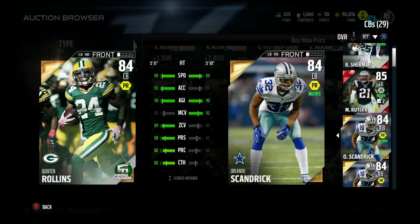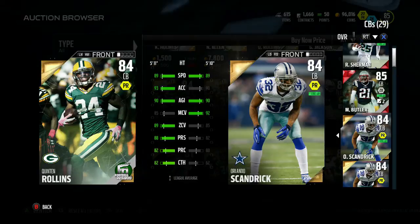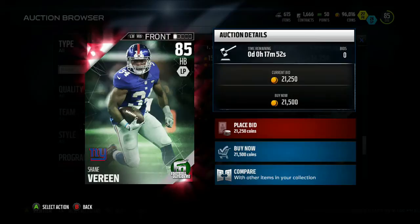Comparing Rollins to the best corner I have on my team, Orlando Scandrick — Quentin Rollins pretty much beats out Scandrick in every category. They are the same speed, and Quentin Rollins is just one inch taller at 5'11". So he's a smaller cornerback, but not too bad.